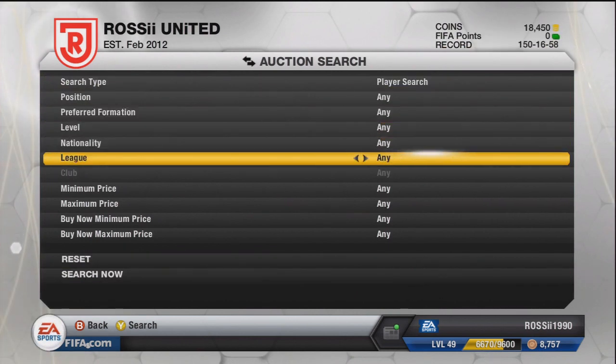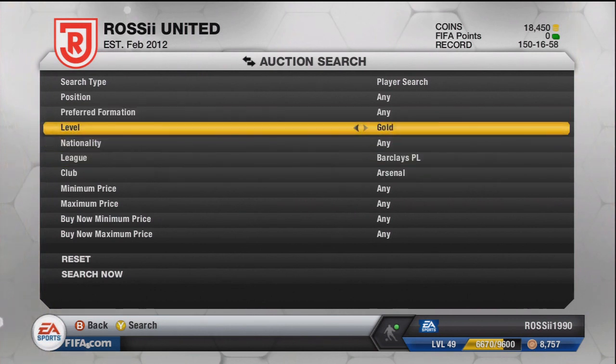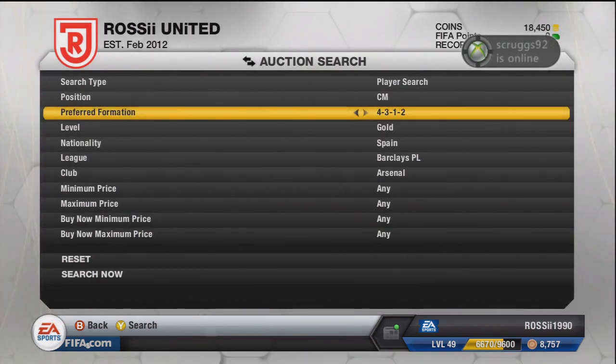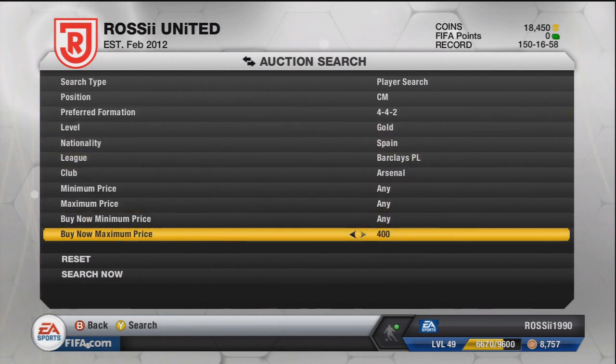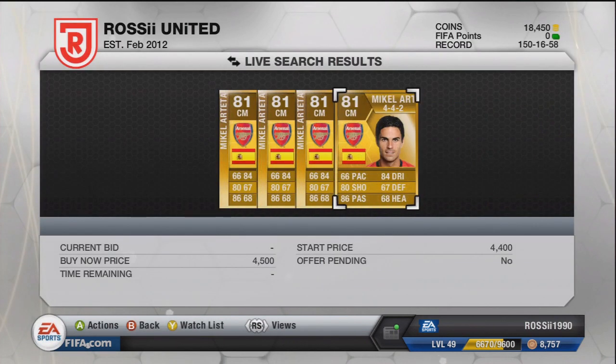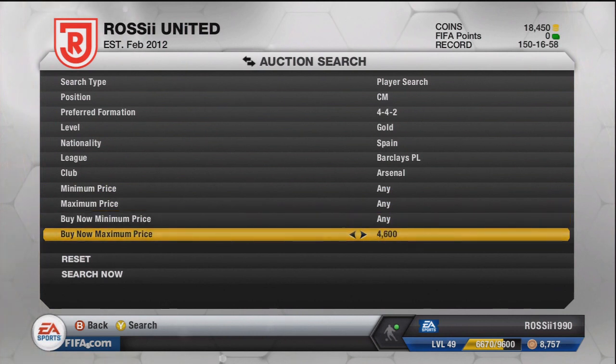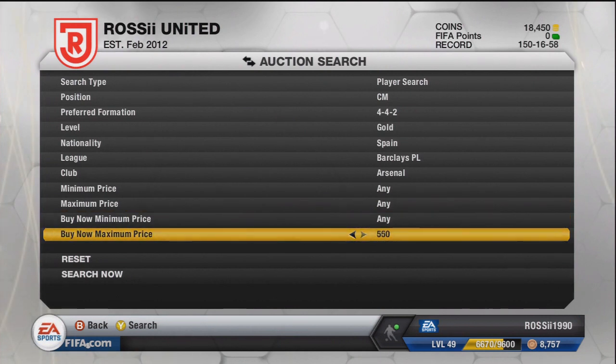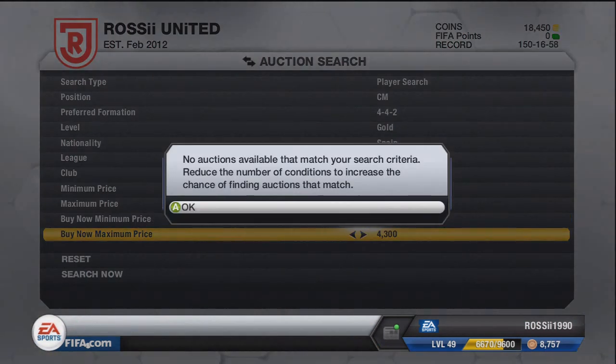If you get outbid it doesn't really matter - you probably wouldn't have made a lot more anyway, so it's not worth bidding again unless you want to. There are other options - Michael Arteta is another one. Let's quickly see what he goes for in center mid 4-4-2. I always use 4-4-2 because it's a really popular formation for Premier League players. I've got no idea what Arteta goes for originally, so I'm just going to search. 4500 being the cheapest one in 4-4-2.